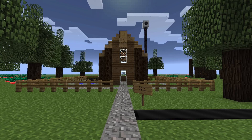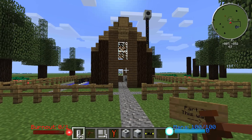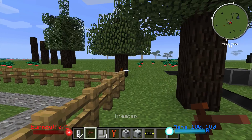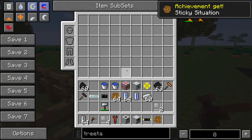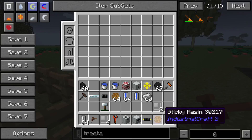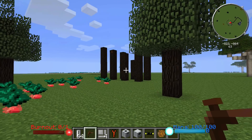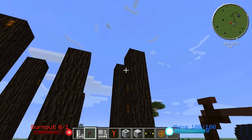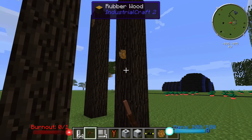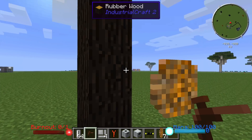I built myself a little Industrial Craft 2 house and it's got a bunch of basic things in it — nothing very complicated. We're going to go through it block by block, but first let's grab this tree tap and go find some rubber. You can see that rubber looks just like this on the side of trees, and if you right-click it you'll get an achievement and some sticky resin. If you want to farm your trees, once you have some saplings, put them down, use some bone meal on them, and cut down all the leaves. It's a really easy way to see all the rubber on your trees and harvest it as needed.